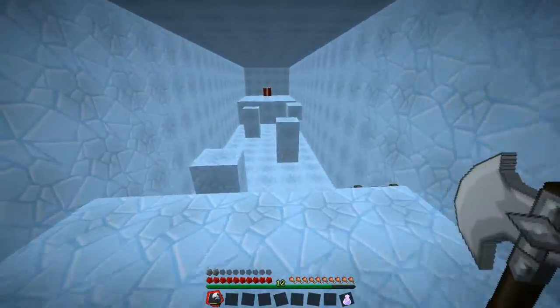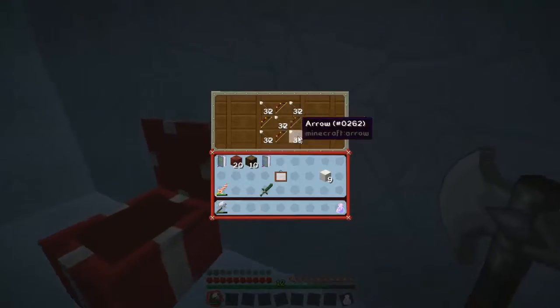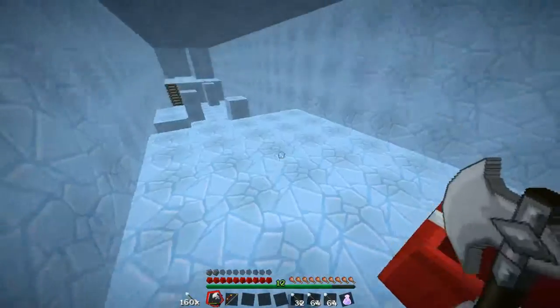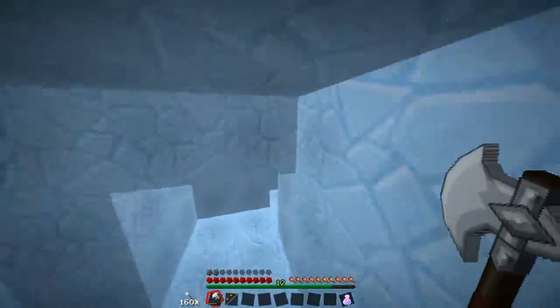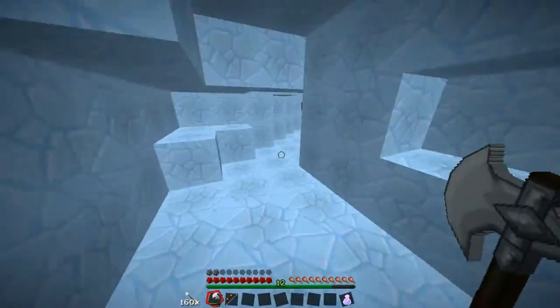Oh, there's some ice parkour! I bet the bow's in that chest. Whoa! Pro skills! Oh my gosh, there's lots of bows and lots of arrows. We'll take all them arrows - we've got 160 arrows. I don't think I will need quite that many to shoot six buttons. All right, let's head back to the room with the buttons in it, if I can actually find it again.